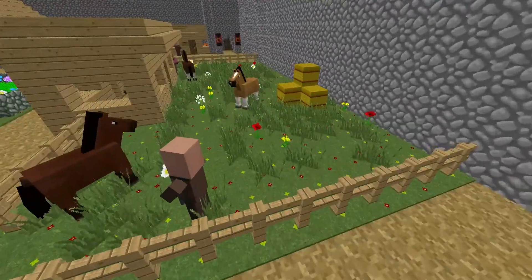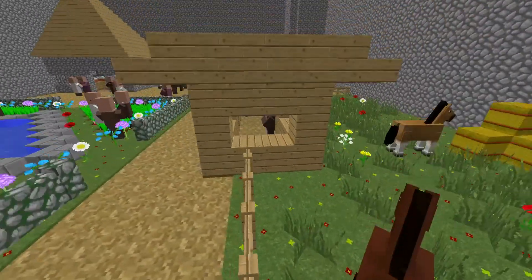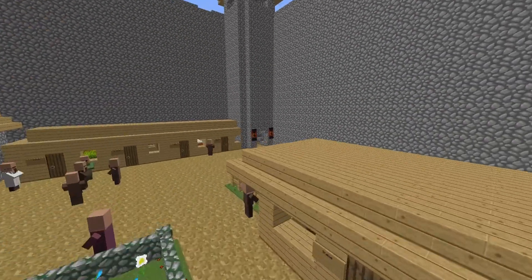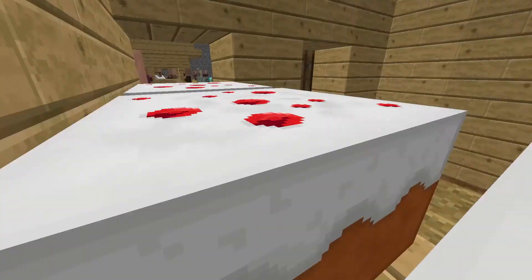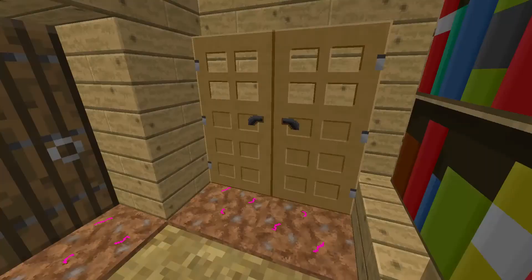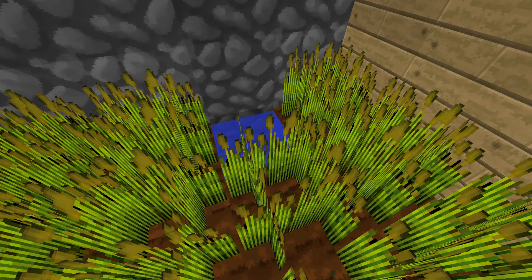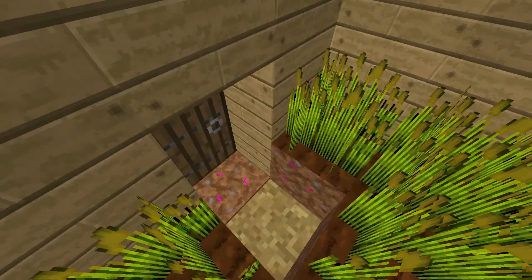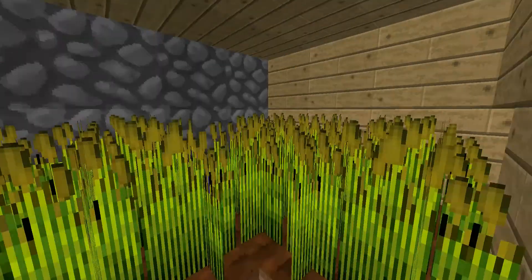The stables with the horses, the workshops for the blacksmith, baker, woodworker, and farmer. The farmer's one is an indoor garden, because if you're a farmer and you're stuck inside a castle, there's really not much better you can do.